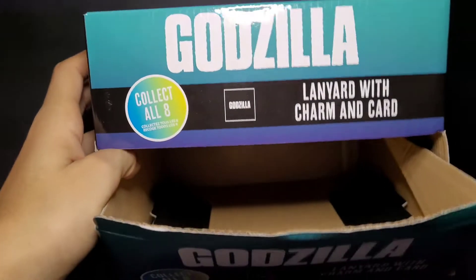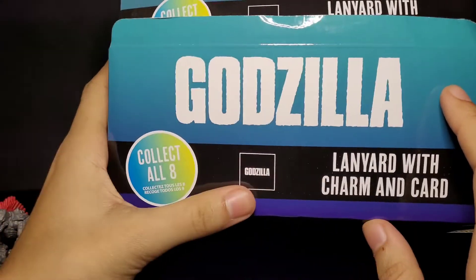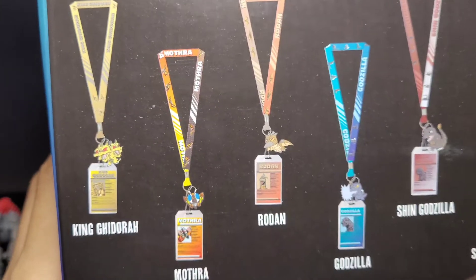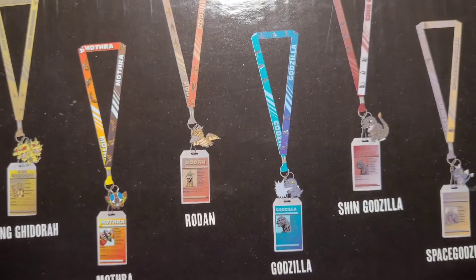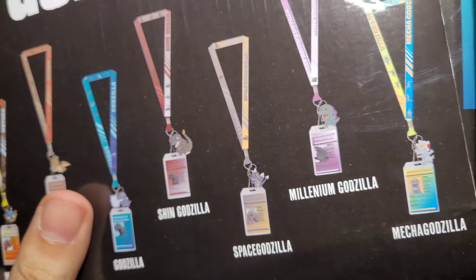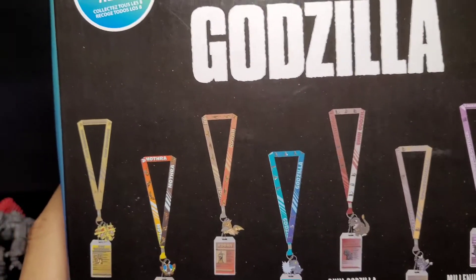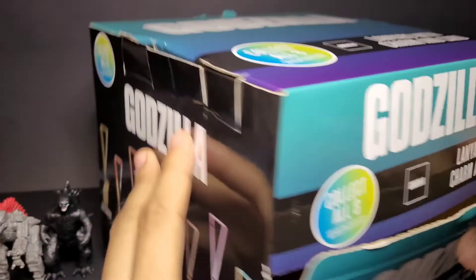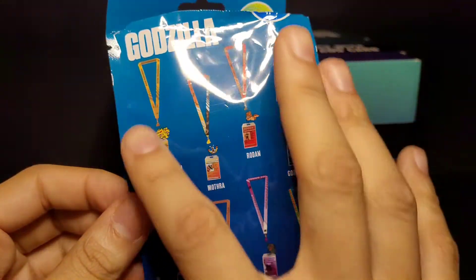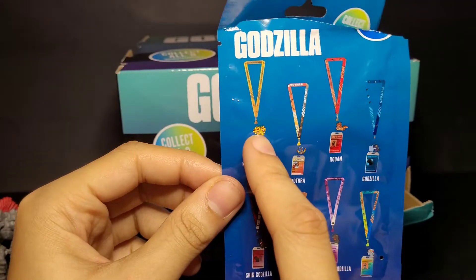That's it for the figures — there's really not much to review since they're made by Playmates. Now let me show you guys the lanyard box real quick. Here's the box — it says 'Godzilla Lanyard with Card, Collect Them All,' there's a Godzilla sign and the Toho sign. It's made by Surreal Entertainment. Here are all eight: King Ghidorah, Mothra, Rodan, Godzilla, Shin Godzilla, SpaceGodzilla, Millennium Godzilla, and MechaGodzilla.